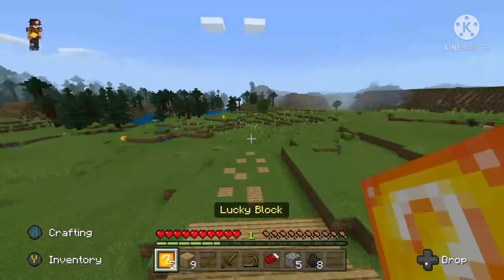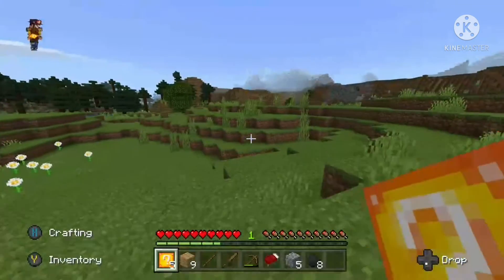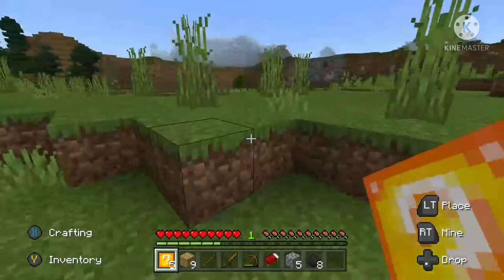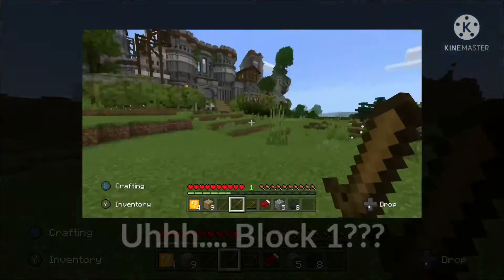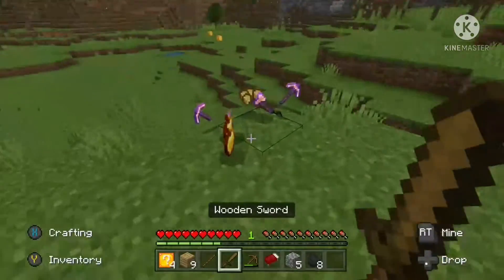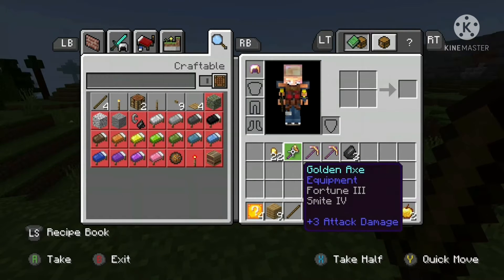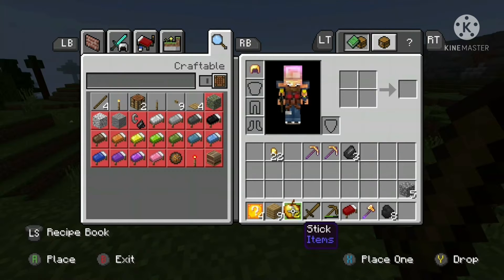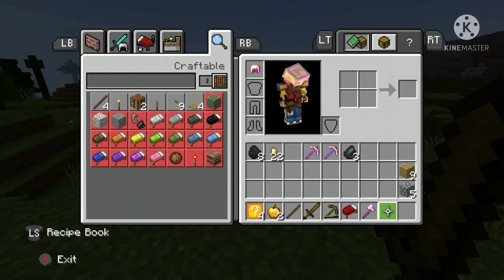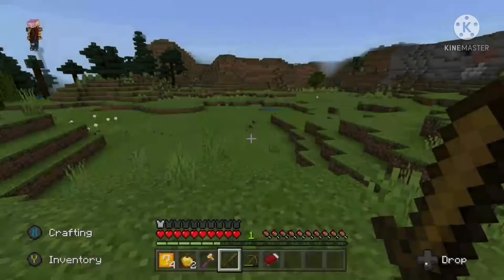Should I go ahead and do a lucky block now? We want to go away from the castle. I have had a wither storm come from one of these before, and those will destroy your home. So we'll go kind of far away. And lucky block number one. Nice, nice, nice! Got a couple golden apples, a golden helmet — we'll put that on — a golden axe, a couple of golden pickaxes, some flint, some golden nuggets. That might be a better protection than a wooden sword. I'm going to set up my inventory to make sure I have everything I need ready.